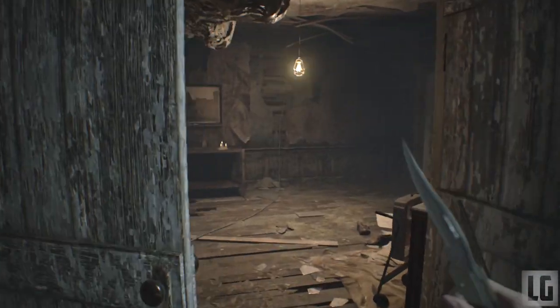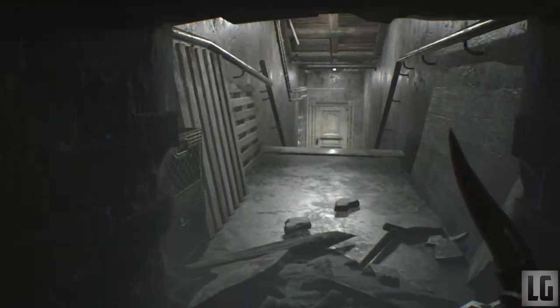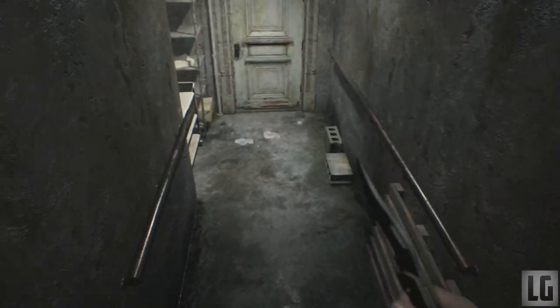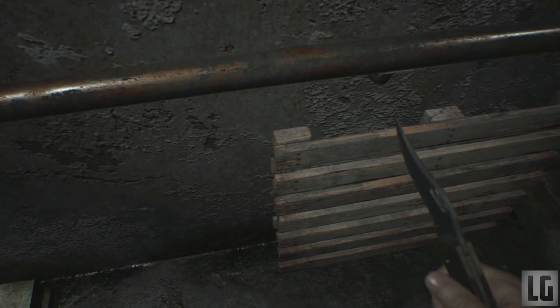From here head back to the main entrance. On the right is the living room — destroy all the bugs and enter the crawl space towards the cellar. In this hall there's a bobble head behind the pallets on the left and a coin to the left of the door. You can then enter into the cellar and pick up the statuette.